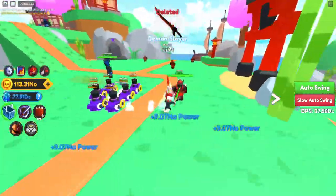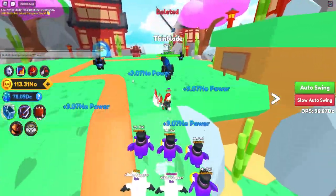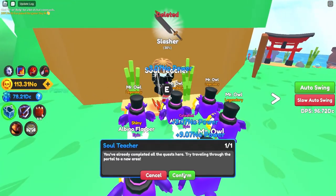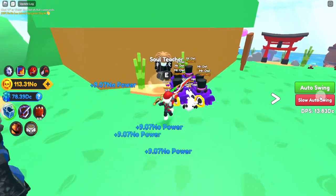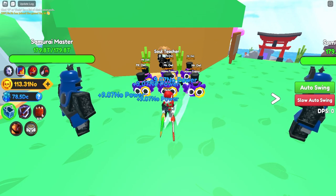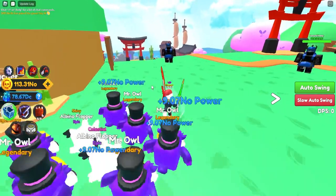We're currently in Demon Hill and the NPC is right up here on the hill. If you go to the right side, we have the Soul Trainer, who asks you for 25 trillion power. Unless you're a very new player, it's very easy to complete, and you're awarded with a slow auto swing — a very nice addition to the game.